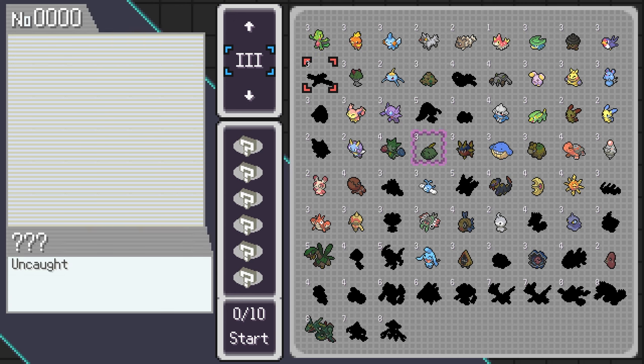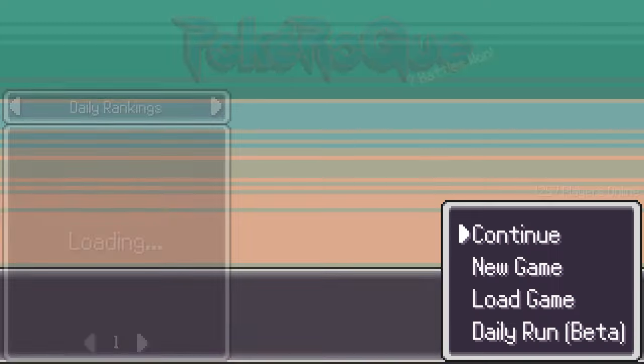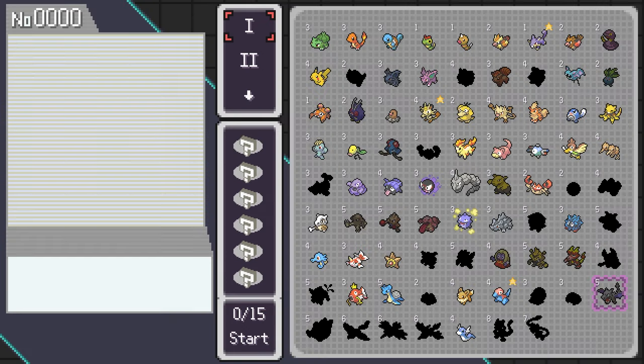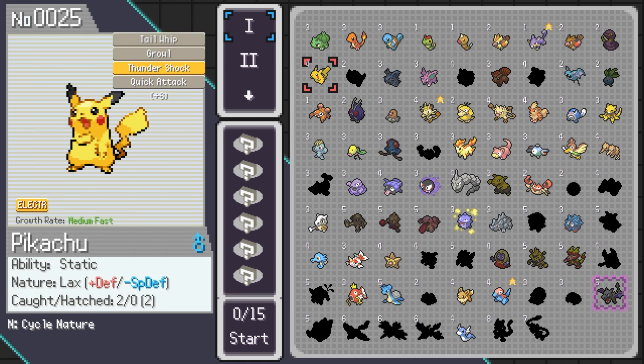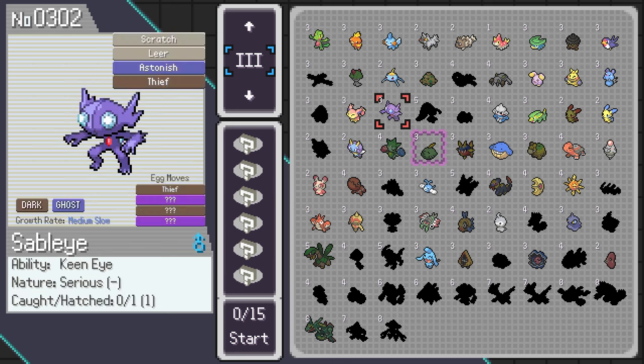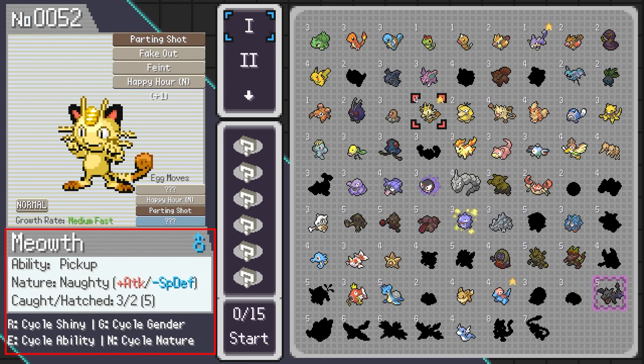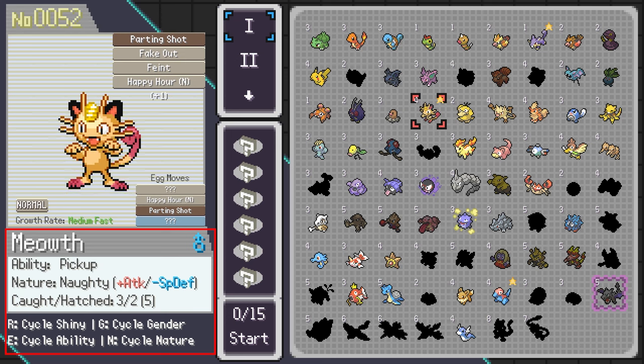Next, point distributions. In classic mode, you have 10 points to spend on Pokémons. If you pick 3 starters at 3 points, you have 9 points out of 10. In endless mode, you have 15 points to spend — so if you pick 3 starters at 3 points, you have 9 points out of 15. As you hatch or capture Pokémons, you will unlock more customization for each of them. You can cycle between shiny or not, natures, gender, and abilities.